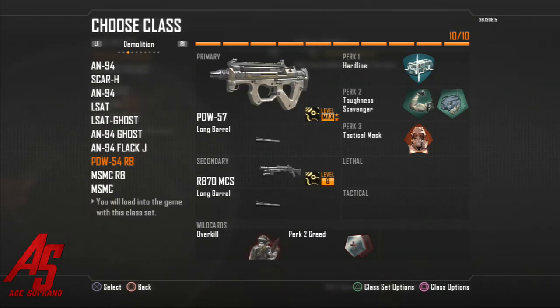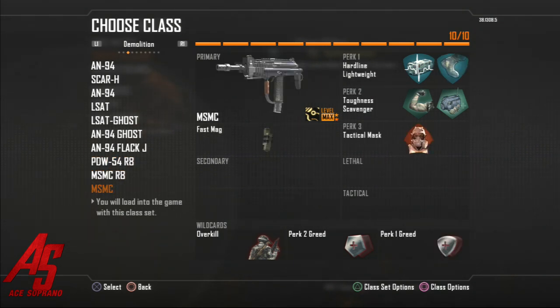Another tryhard class using the MSMC and PDW. Then the shotgun — this is for when I'm playing the objective for real, trying to capture, trying to win the game. The shotgun is going to help you a lot when you're around the bomb or trying to plant. And lastly, another one that helps me try to win the game — I have lightweight to help me run a little bit faster, though not for long, and then fast mags.